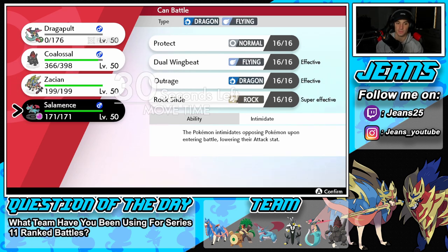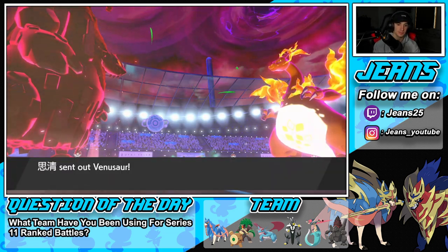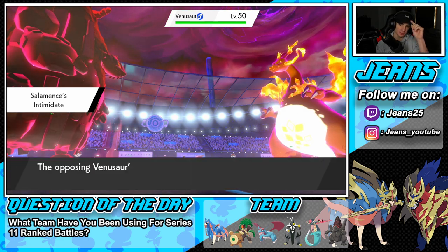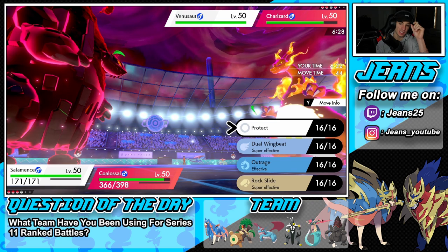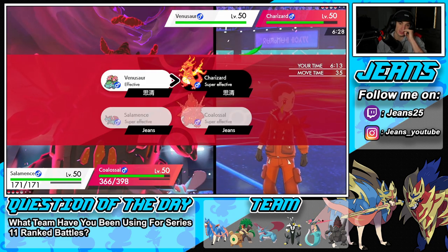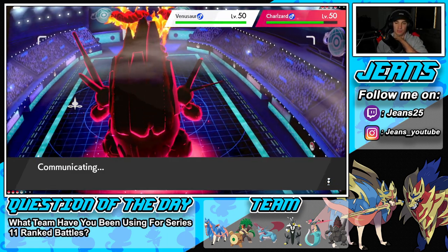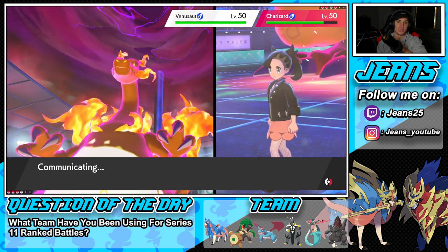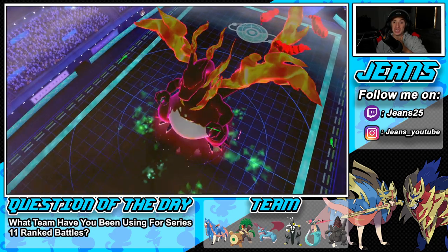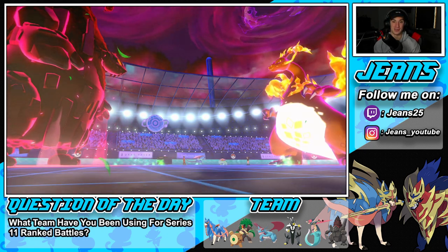Do I go into Zacian to force the fire move, or just go into Salamence? Let me just go into Salamence. There's Venusaur coming in — the real question is does Venusaur outspeed us? He is going to outspeed us and try to put Coalossal to sleep. I could protect. He's going for an Airstream giving the speed boost to Venusaur, and going for Sleep Powder — but we outspeed! We still outspeed! Let's go! Take this thing out — he's gone!